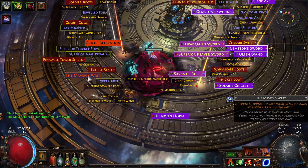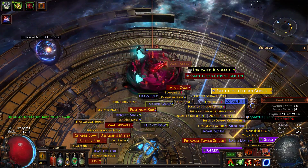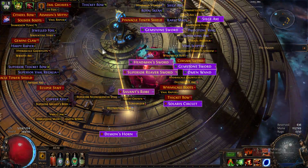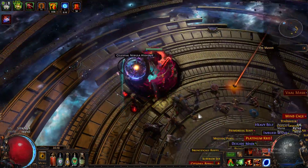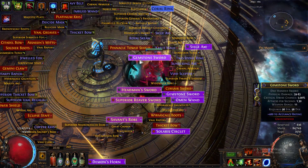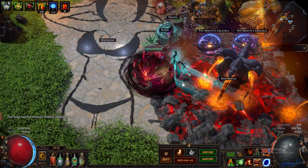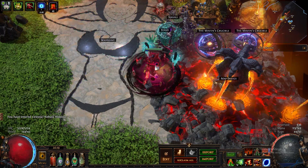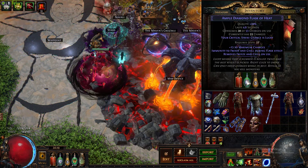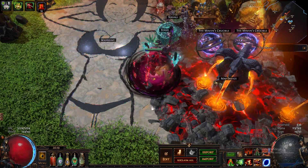The Maven's Writ — what the fuck? I guess if you get enough splinters, it just drops as a Maven's Writ by itself. Anything else I missed? The Wall Mask from Atziri, some random items. Yeah, nothing really worth much. Anyway, that's The Feared — with a bunch of bad mods I showed at the beginning. I think it was 70% quantity at least, cause I got the Maven's Orb from it. Pretty good.